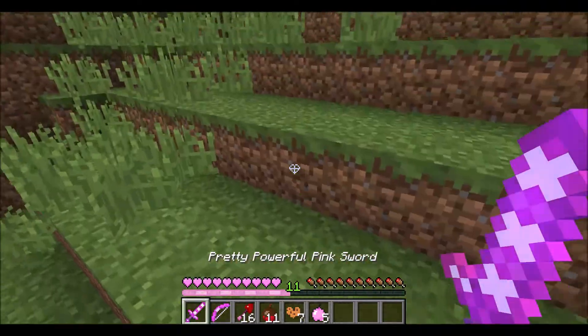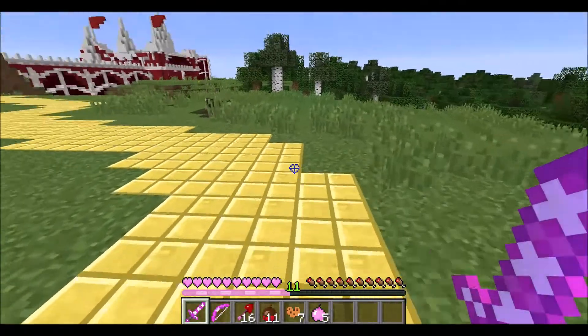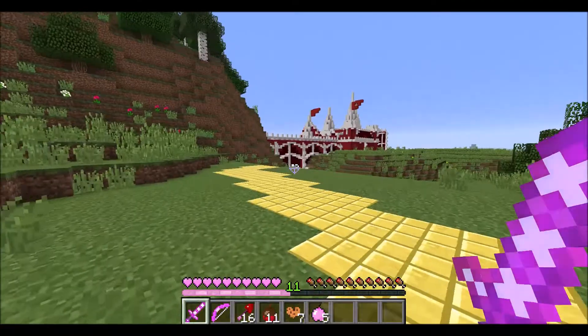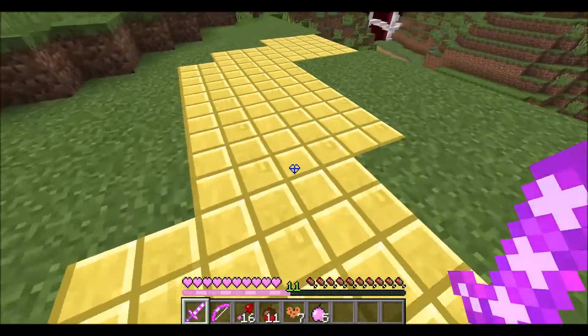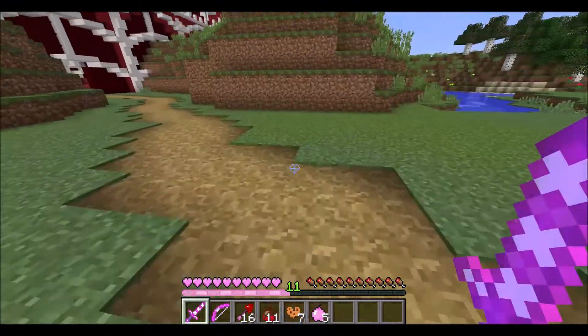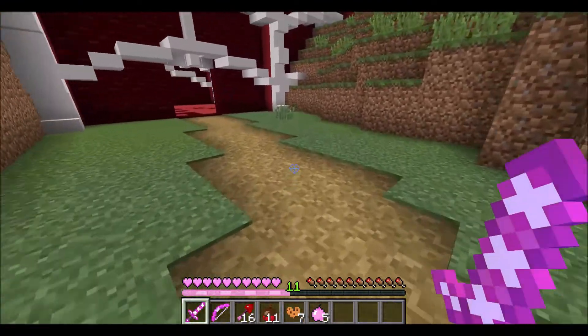Just keep going straight ahead. Keep going straight ahead. Is that Evil Jen's place? Why would Evil Jen have her secret passageway through Stacy's house? I don't know. But let's go through here.